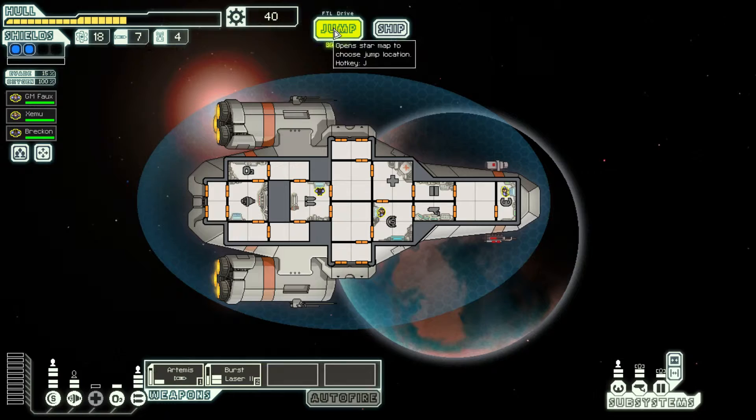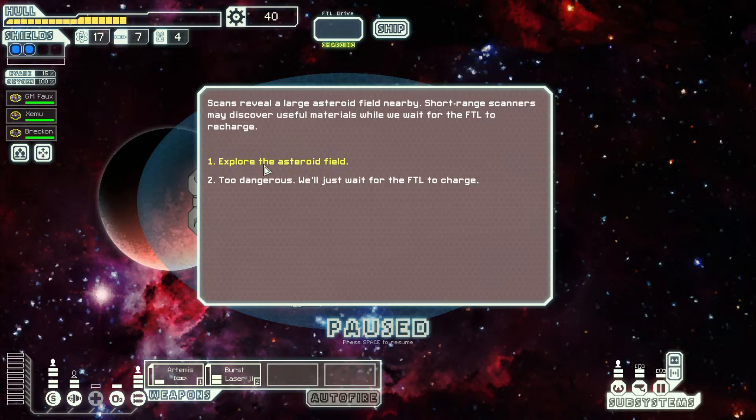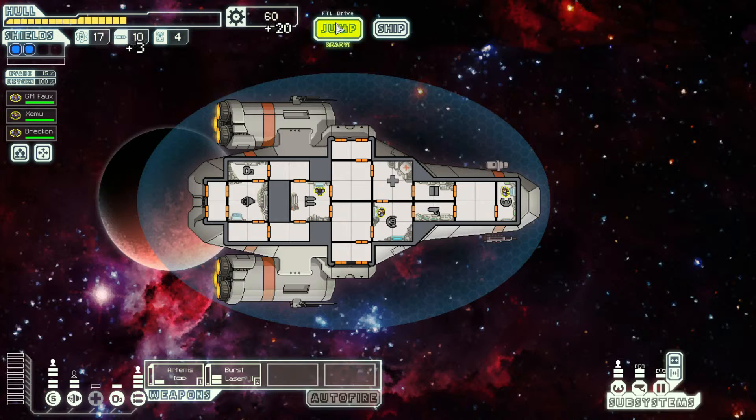Let's go ahead and keep that 40 scrap we have and jump to the next place, trying to gather enough scrap in case the store has something good we can invest in. Scans revealed a large asteroid field nearby — short-range scanners may discover useful materials while we wait for the FTL to recharge. Let's explore it. You discover the remains of a ship embedded into an asteroid; it still has some functioning missiles. Three missiles and 20 scrap — we'll take it.